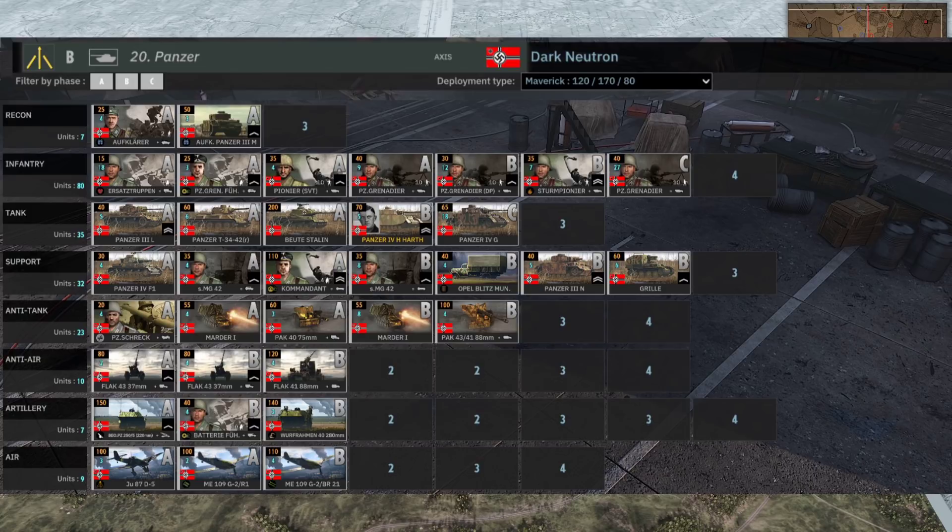There's only one card of two-star Panzer 4H in B phase, then a C-phase card of Panzer 4Js. Very small amount, especially considering this is maverick income where B phase is the biggest phase. Dark Neutron is likely planning to bring out the Beutepanzer Starling at the first tick in B phase. We've also got Flak 41s and PaK 43s in B phase - lots of expensive units. Okay, that's the decks covered, let's get the game going.